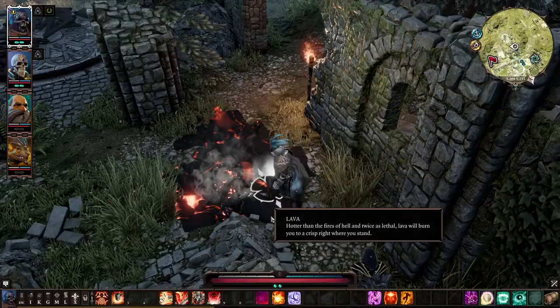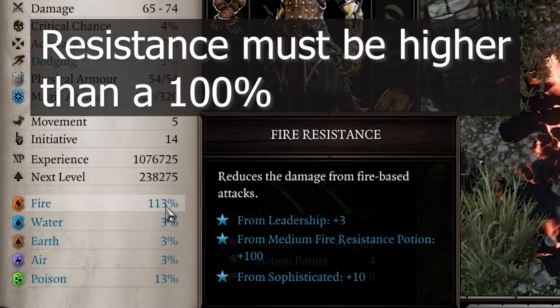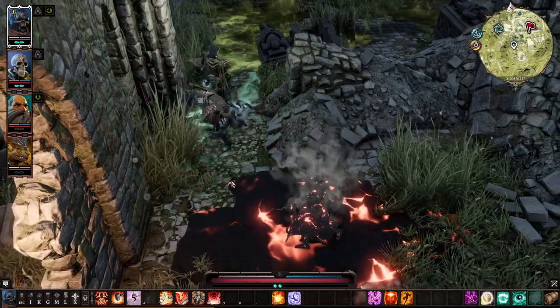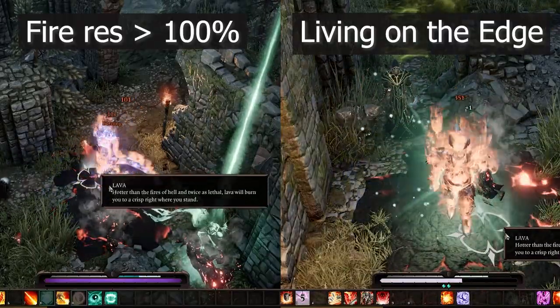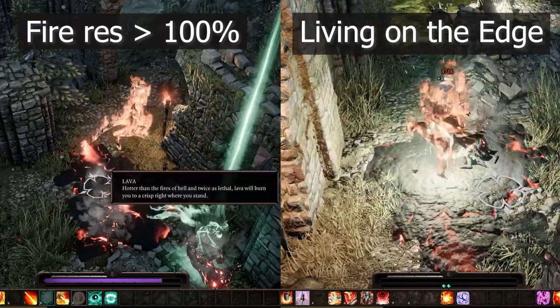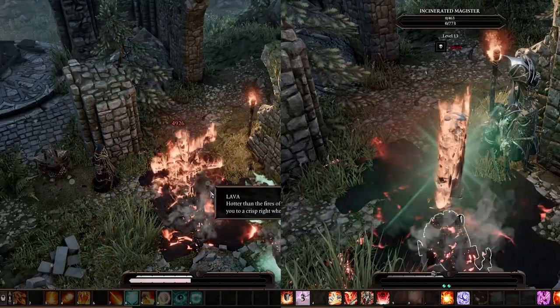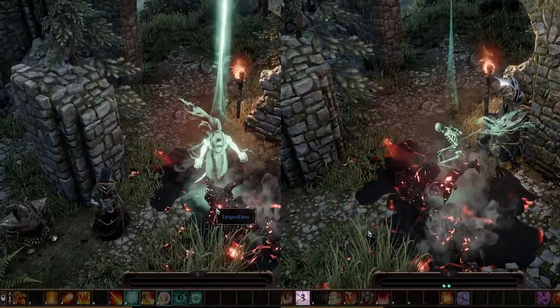The deadliest thing for any build out there is lava. The only thing which can save you from it is either overcapped fire resistance or being under the effect of Living on the Edge, but both of those options can only be done preemptively. So if you step into lava without those safety measures you're probably dead. Remembering lava encounters is crucial, especially if you play with a solo character.